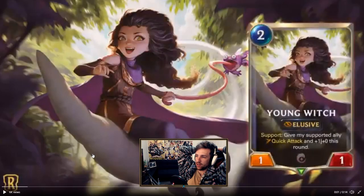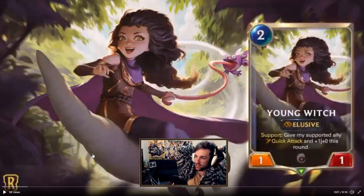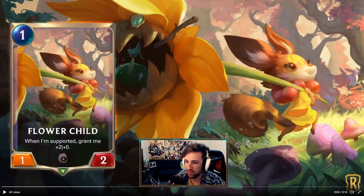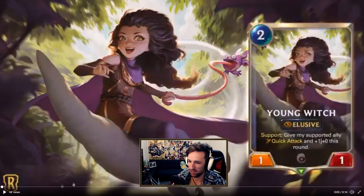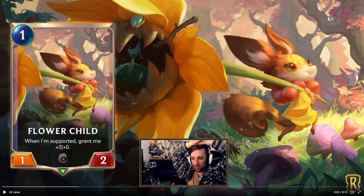So for the Young Witch, 2 mana 1/1 — even though it comes with Support and does have Elusive, granting your ally Quick Attack and +1, I generally think there's not enough tempo in this single card. There are better supporting champions and you don't ever need to be playing a support champion on turn 2. The flower child card is like a decent one-drop, and if you're building a super support deck focused around aggression, this is not a bad card.